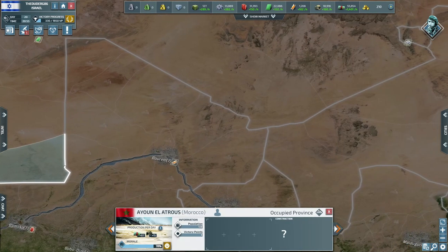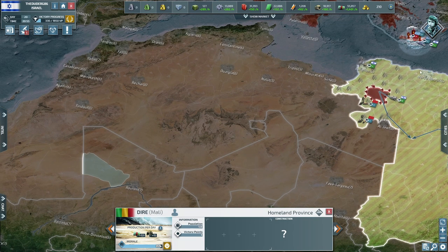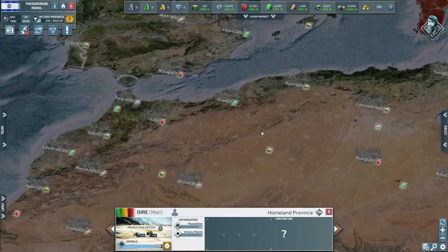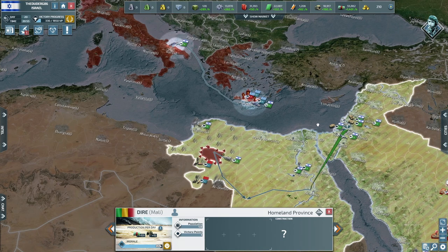We've got to be careful — if I see Morocco start a war with Mali and a bunch of territory starts getting taken, we could go and sneak in from here and potentially do some damage. We could probably take our boats around but we'll clear this and push up here first.